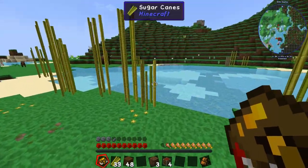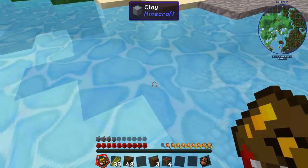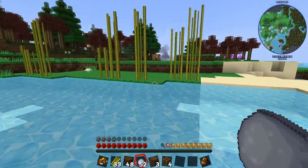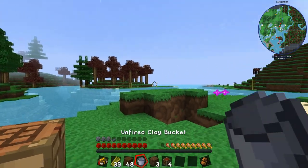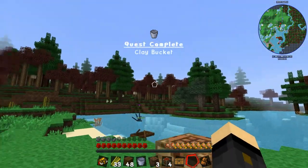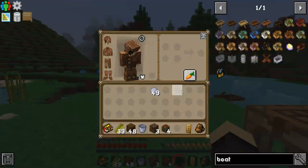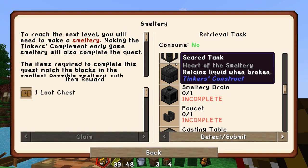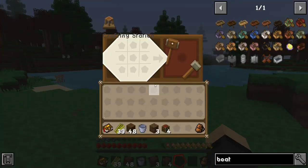The next quest wants a clay bucket. We need some clay — is there any here? There's gravel... doesn't look like it... oh wait, yes there's clay! Best seed ever. Three clay to make a clay bucket, then you fire it. That gives us our unfired bucket. Firing it gets us the bucket and a loot chest reward — a flux infused shield, which might be useful later.